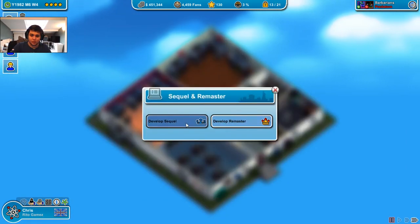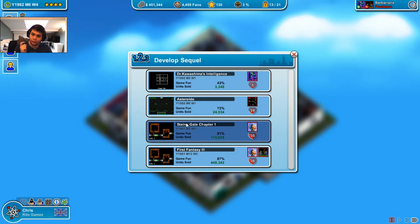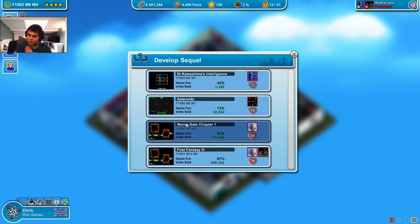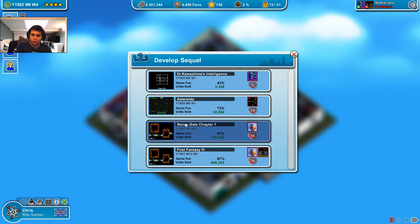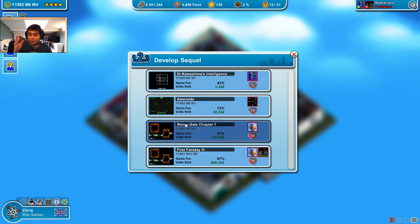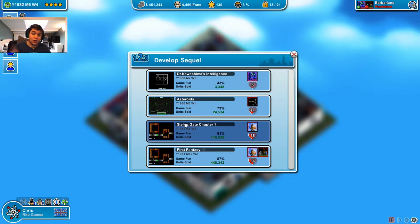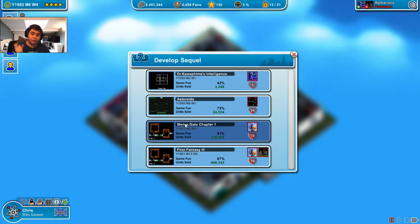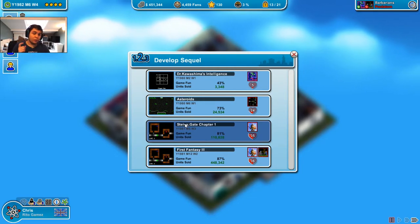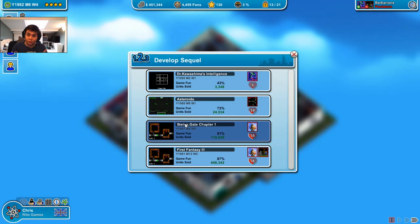Now we can finally do a sequel. Right now I'm really concentrating on sequels for two to three games, not more. Because when you do this you're gonna find a lot of success because you already know what you're doing in those games. Though, you don't want to oversaturate the market with only one topic - you want to do two or three different topics.